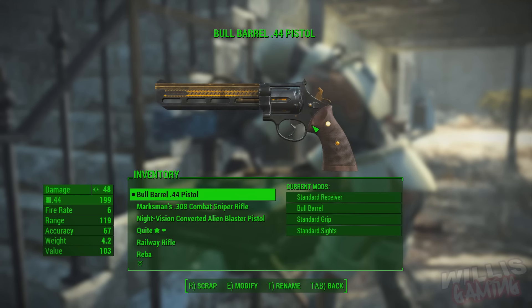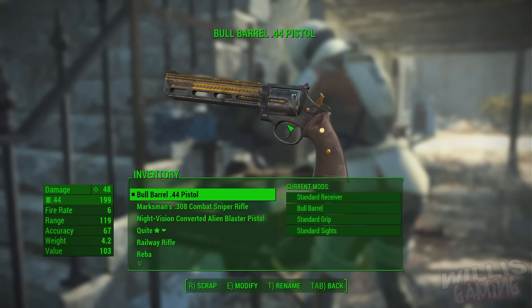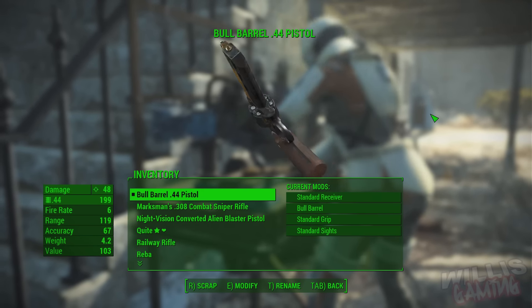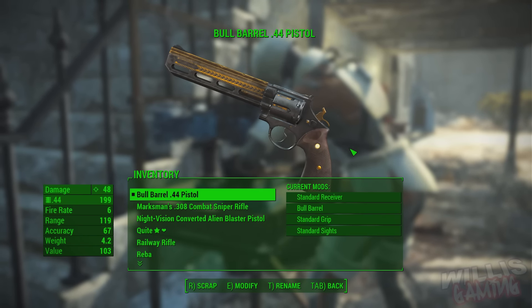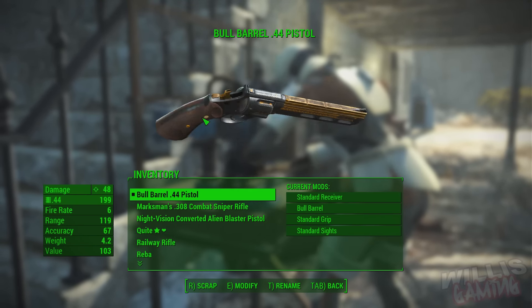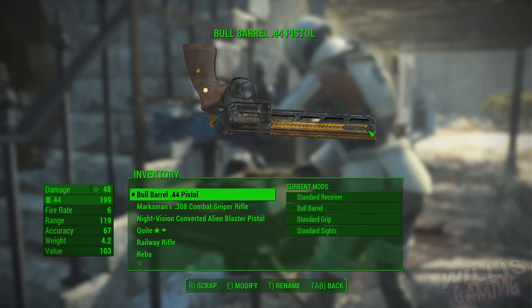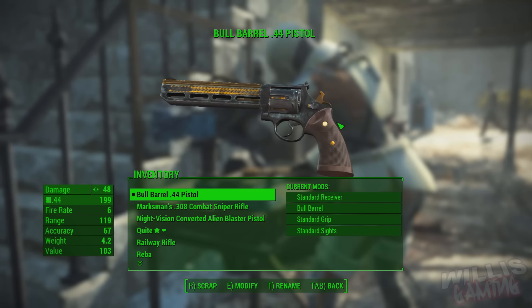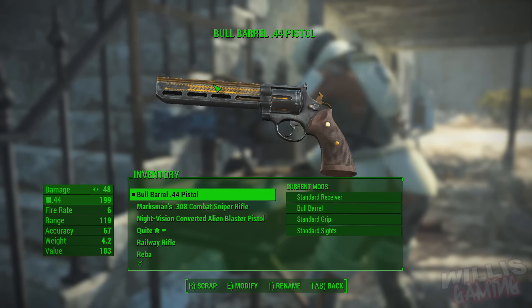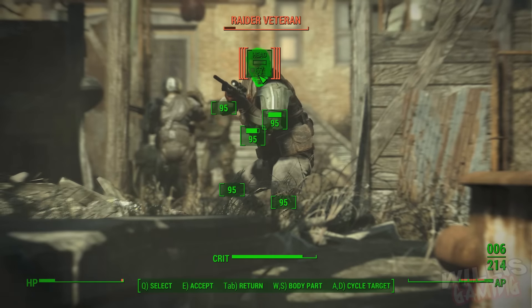This is basically a mod you can download from the Nexus — the Fallout 4 Nexus. If you're familiar with Skyrim mods and stuff like that, it's a drag and drop: you just download it, drag and drop it into your folder and you're done. I will leave a link to the mod in the description if you want it. As you can see, it's basically a retexture of the bull barrel on the .44 Magnum — it gives it all the Last Word textures. I think it actually says 'Tex Mechanica' on the barrel as well.